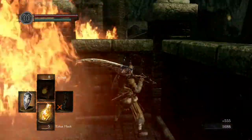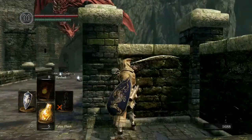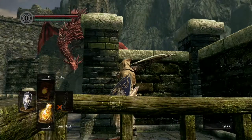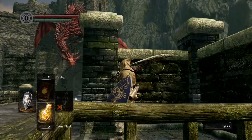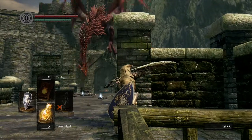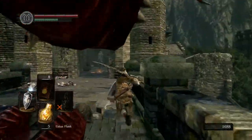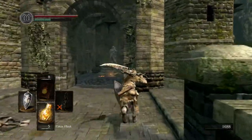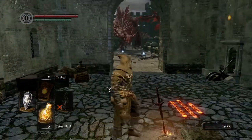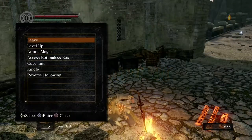Once you've done that, head back up here. As soon as you get up, run behind this wall quickly and the dragon's breath will miss you. Now wait until the dragon flies down — be ready to run out. When he drops down, quickly run past him to the doorway at the end. Hold your shield up in case he catches you with fire. Once you're in, it will trigger the red dragon to fly away and he won't come back until later.